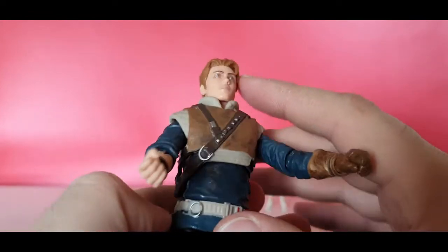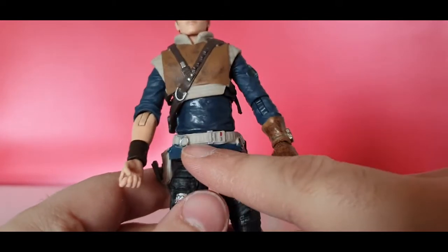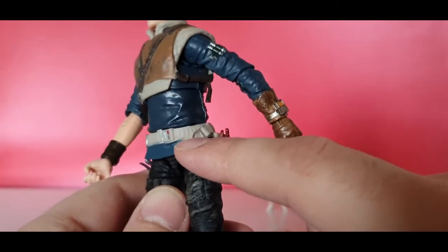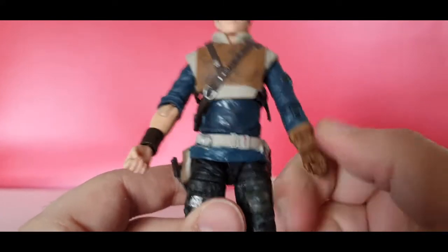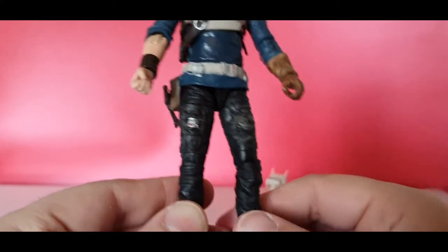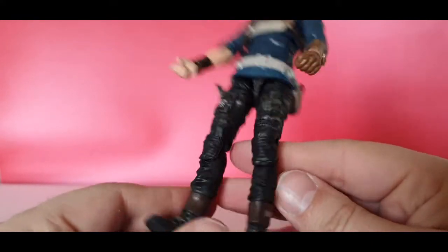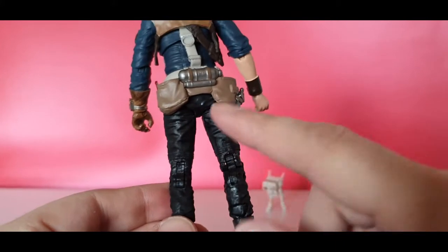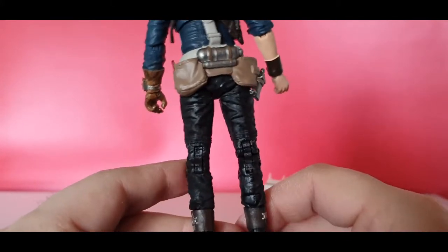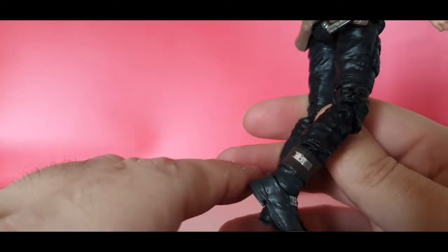The detailing on the belts and clasps is really good — we've got this clasp going into a buckle part and another one of those. There is that bit of paint splodge I need to look at. Going down into the legs, there are tight leather weathered pants and another little comlink part just attached there. Not much paint weathering on the back of the legs, which Black Series always seems to miss out on. Down into the boots, we've got clasps and different tones of brown.